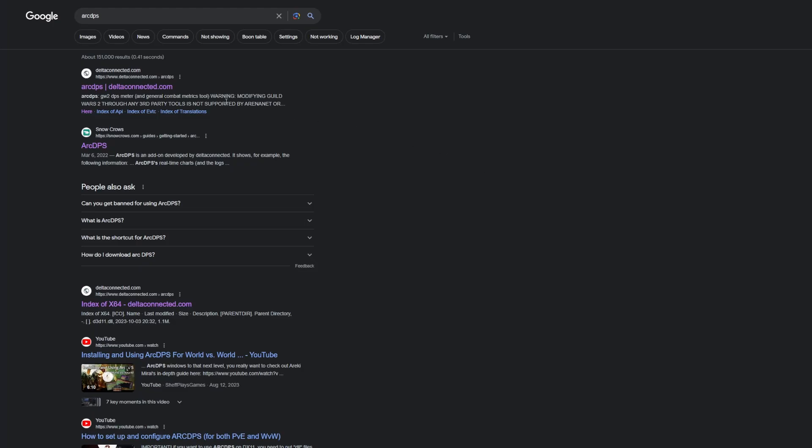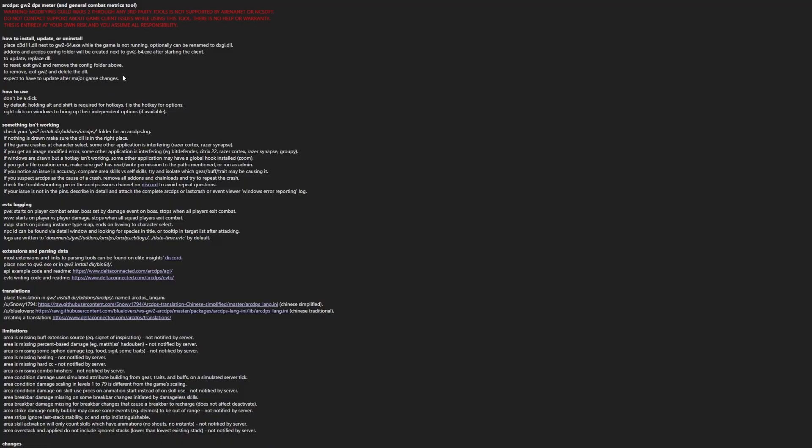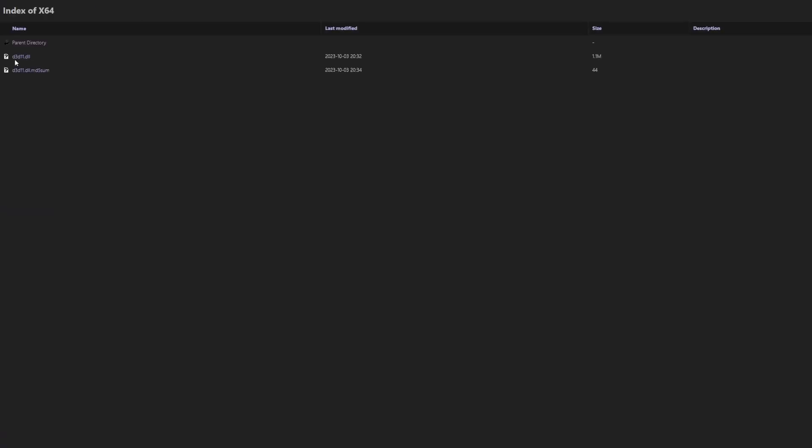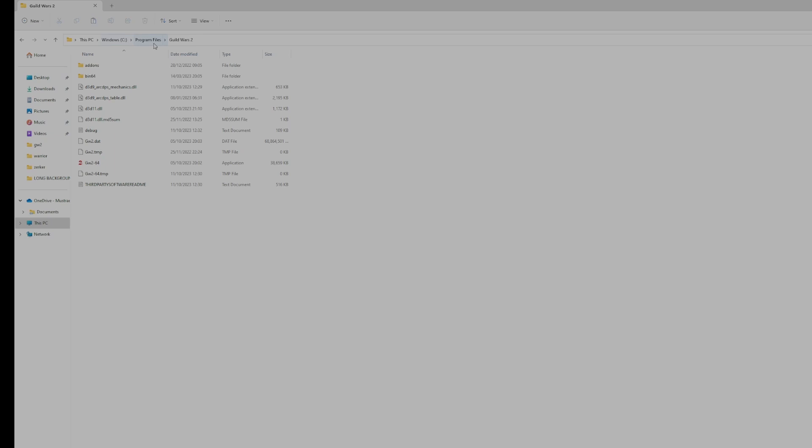I'll put links in the description below for all the different websites, but you want to basically search ArcDPS on Google and go to DeltaConnector.com ArcDPS. Scroll down to the bottom of the page and there will be a download link. You want to download the specific .dll file. Then you will copy and paste it inside of the Guild Wars 2 folder in your program files — navigate your way there and drop it right next to your launching icon.